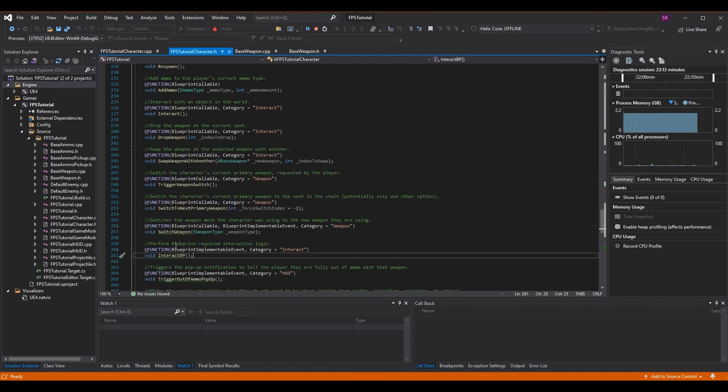I've also added a Blueprint Implementable Event called InteractBP, which means we can call it from code and the blueprint event will fire and perform its logic. Before, all interact logic was in the blueprint. I've decided to keep some things there for now, so InteractBP lets us call that blueprint addition from our code interact function at the appropriate time.